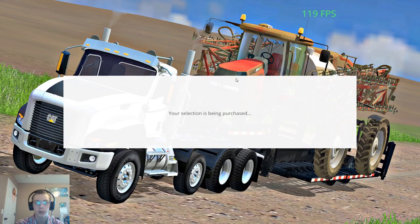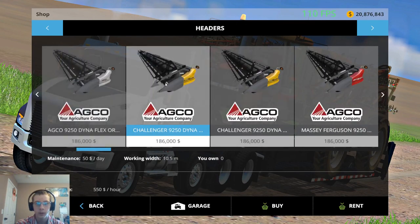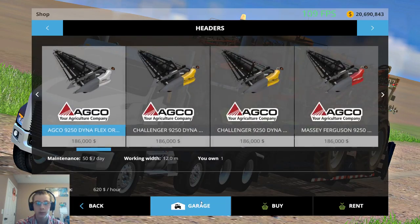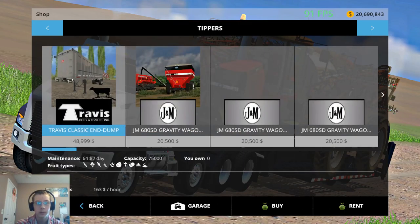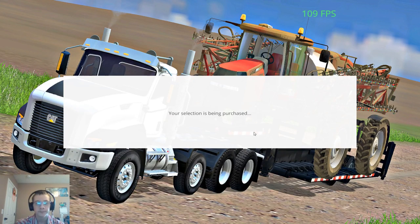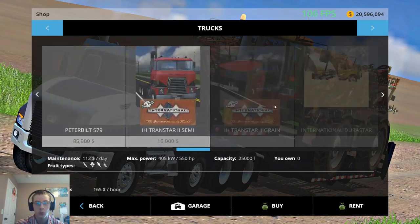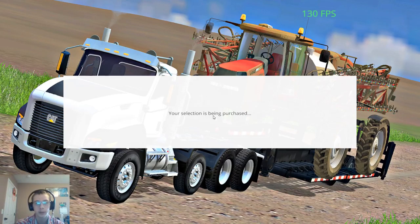We're going to get the Gleaner and a header for it — the biggest Gleaner head. We need a hopper and an end dump because I'm testing wheat for the elevator and sugar beets for the piler. For the truck we're going to get the new-to-me 389 Peterbilt, Pride and Class — we'll get it in red. This truck is private, I'll just say that right now.